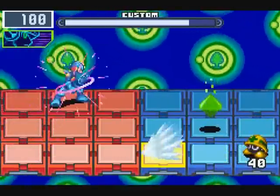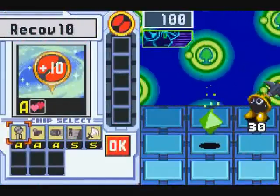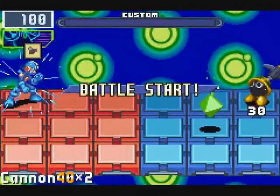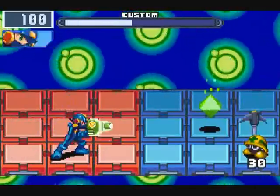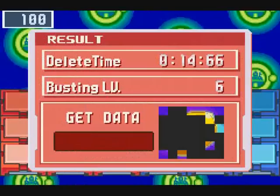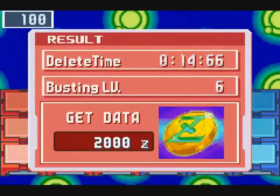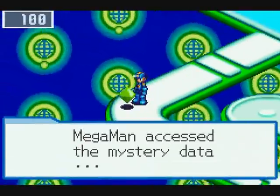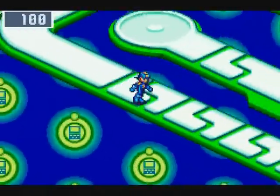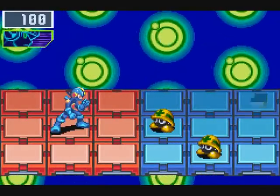Sometimes mystery data can appear in battle. If you can keep the mystery data from getting damaged, you earn it once you delete all the viruses. So our normal prize was 100 zennies, our bonus prize was 2,000 zennies. Lovely. Some combos of viruses make it next to impossible to earn the mystery data they give you, but if you can, try and get it — it's usually quite handy.